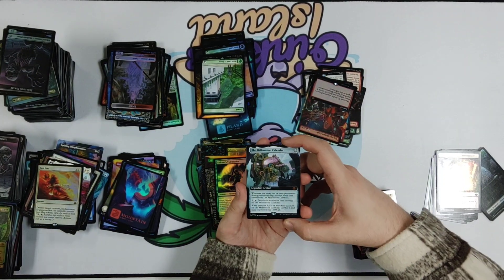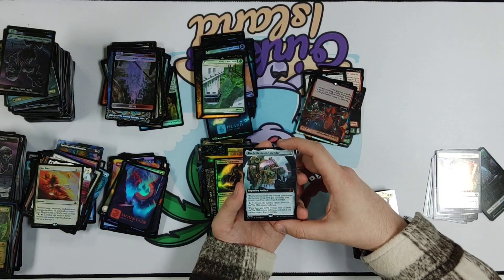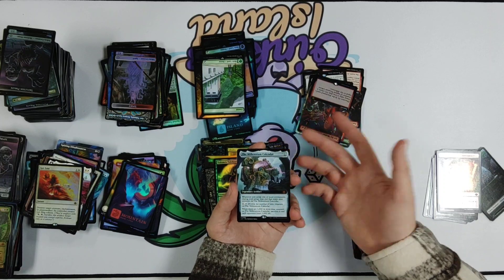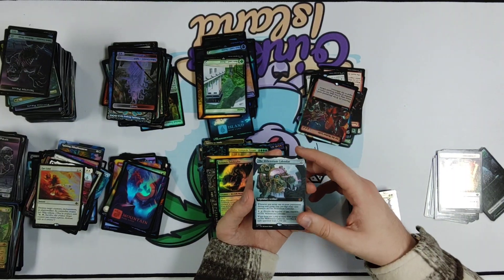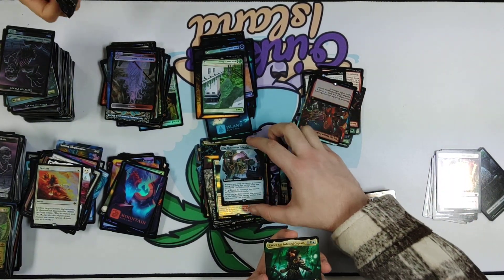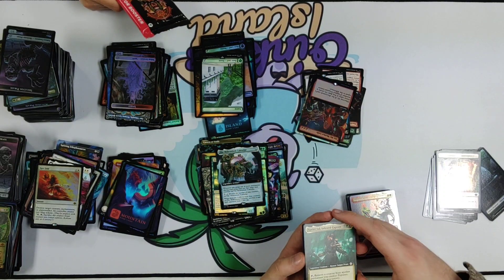This is another great card — the Millennium Calendar. Whenever you tap another permanent, you put that many time counters on it, and if there are a thousand or more counters in the game, each opponent loses a thousand life. So it's a race against the clock — very inspired by the Aztec Doomsday Clock.